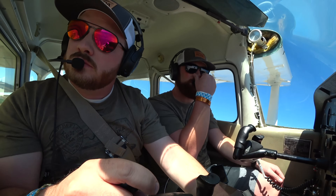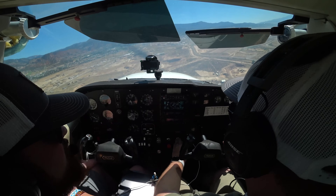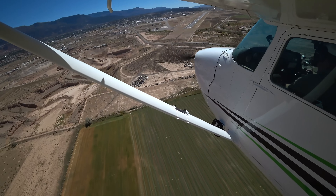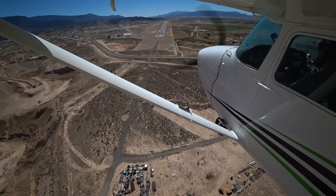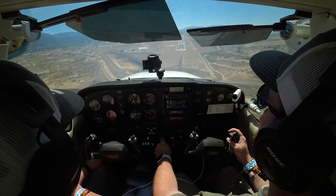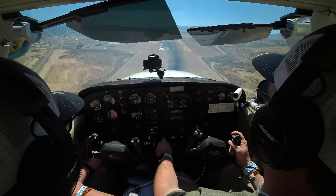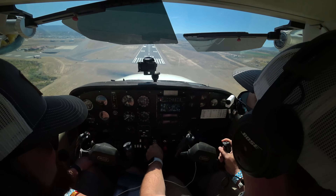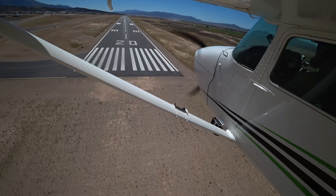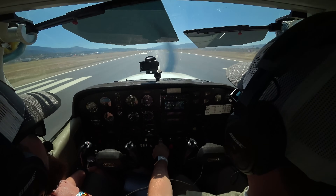Now we're coming around from downwind into base and very quickly into final, which is our final approach on the runway. This is the key point where you make the decision to make a stabilized approach — you assess where your energy is, how the aircraft is positioned, and make those changes rather than later when it's too late. That headwind is making us go slower over the ground so we have more time to sort it out. We're on a nice stabilized approach. Approach speed: 70, 65, 65. To land in heavy winds like this you'll probably need power, and you can see me working the power and controls a little bit.